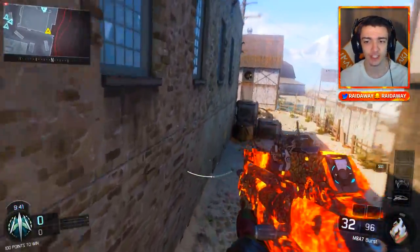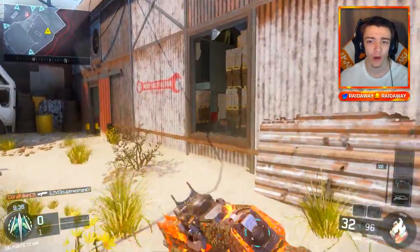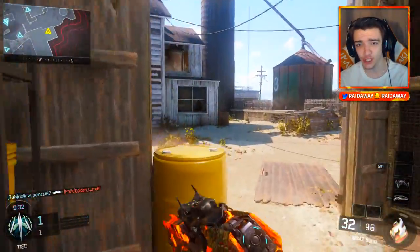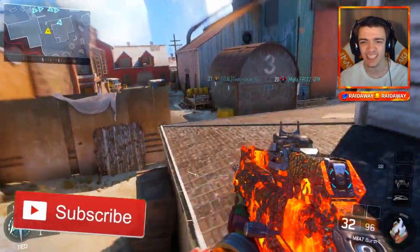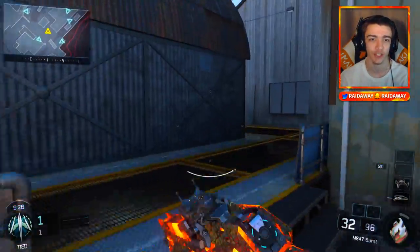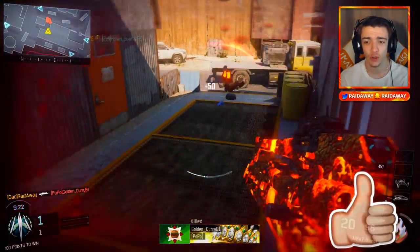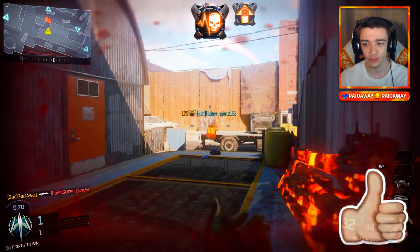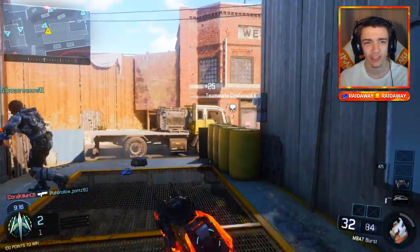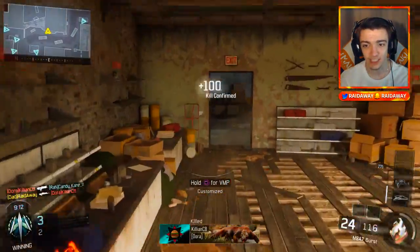Let me know in the comment section right now — rate this camo, 1 being the worst, 10 being the best. What would you rate it? Honestly, I'm not going to sugarcoat it — I think I would give it like a 7 out of 10. It definitely looks cool in sort of dark places. Look how nice it looks — it's glowing, all orangey lava. It just looks really dope in low light places. But nonetheless, it's a dope camo and we completed it with the community contract.